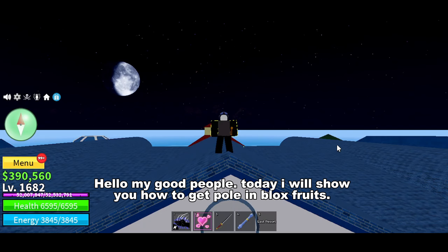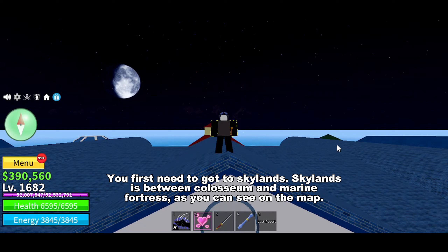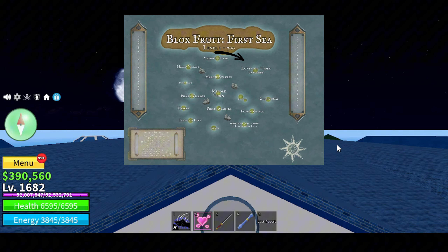Hello my good people. Today I will show you how to get pole in Blox Fruits. You first need to get to Skylands. Skylands is between Colosseum and Marine Fortress, as you can see on the map.